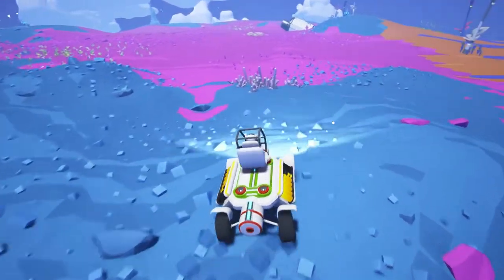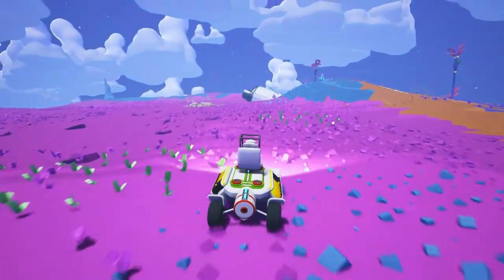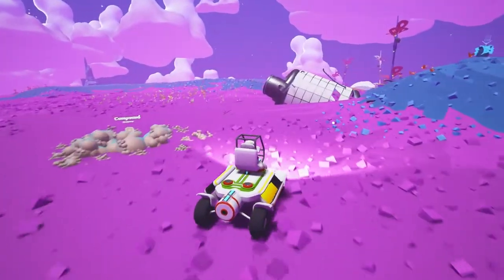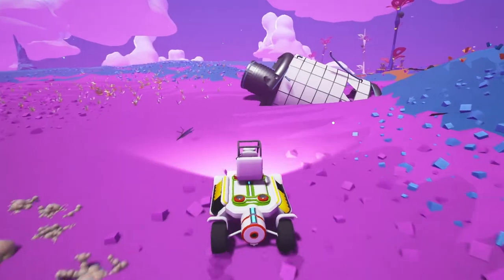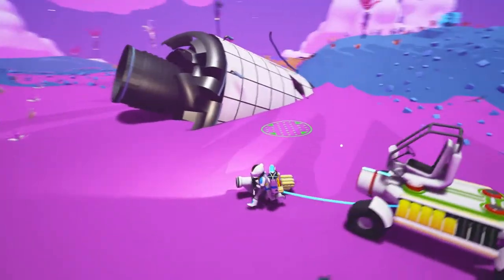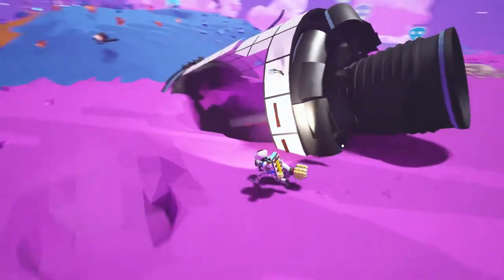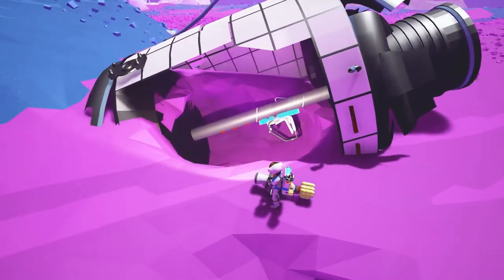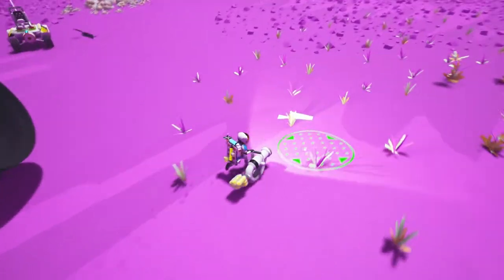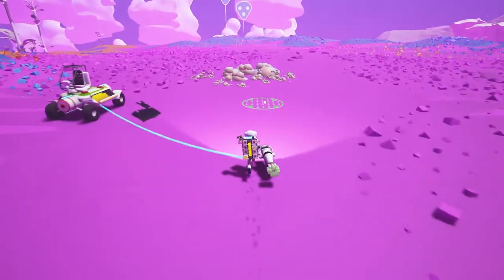Hello. What's this? Hydrazine — or fuel — which I can now manufacture from thin air. Have I explored this one yet? Is this the one I found with the truck? This is the one I found with the truck, isn't it? Yeah, this has got the seat. Hello, what's this? Nothing. Alright, let's grab this component here.